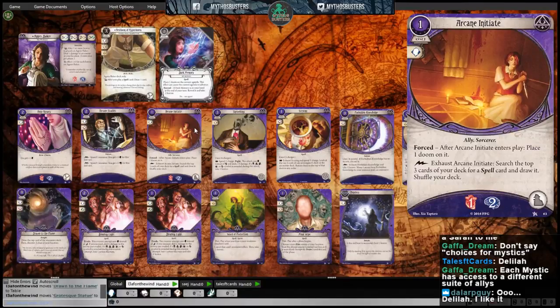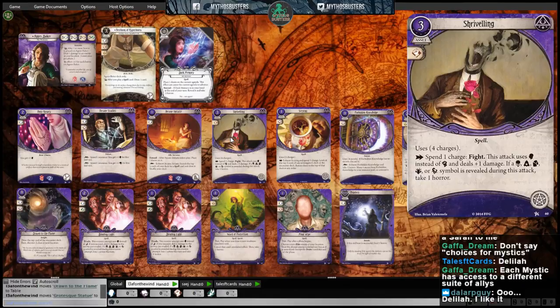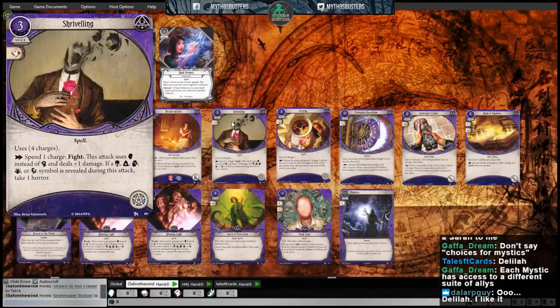We've got Shriveling — probably the worst Tinder date ever, based on the art. It's a three-cost, level zero asset with a combat pip. It is a spell with four charges. Action: spend one charge to fight. This attack uses willpower instead of combat and deals plus one damage. If a skull, cultist, tablet, elder thing, or tentacle symbol is revealed during this attack, take one horror. I'm so sad I have to take a horror — that's just two for something I don't want to do with Agnes.